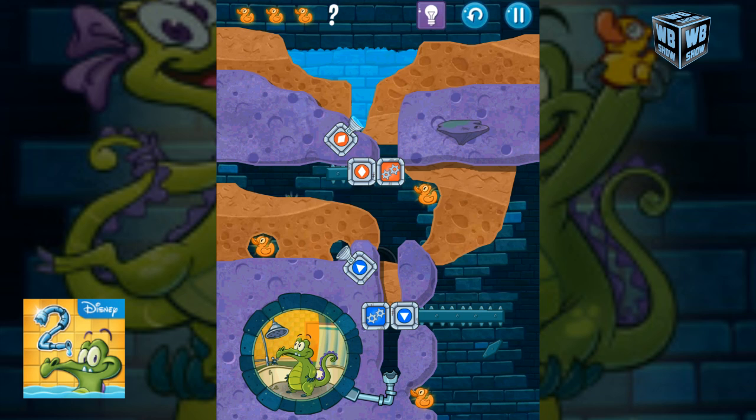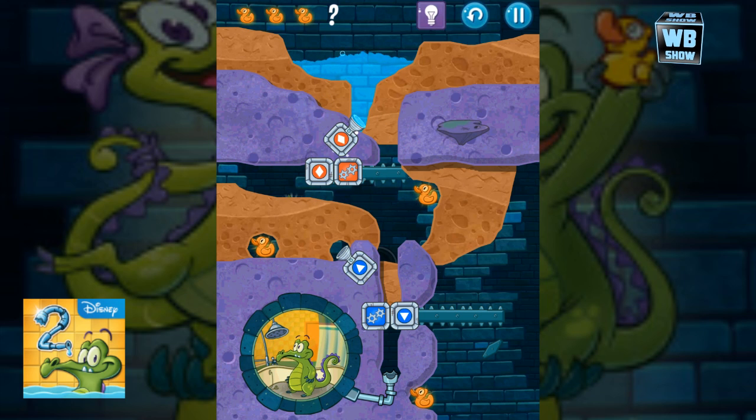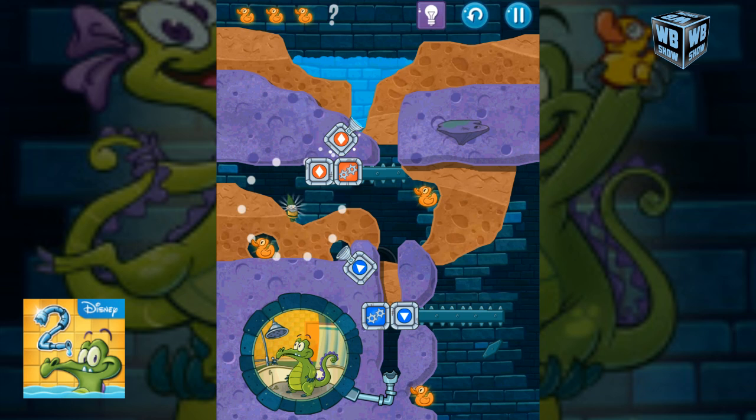Water has to go down here to open the thing, and somehow it's going to have to get enough water and splash enough to get over to the dock. There's a hidden object here — probably want to get that.